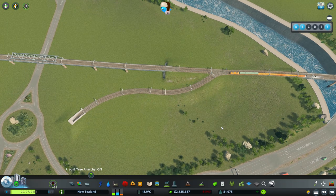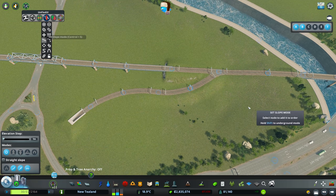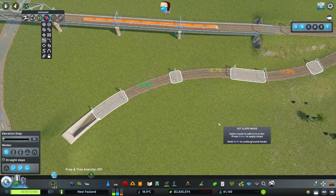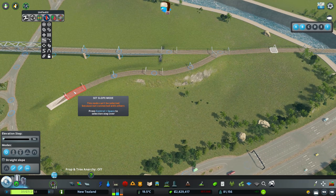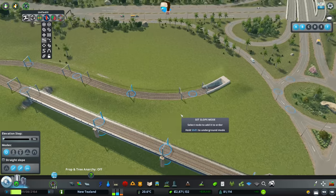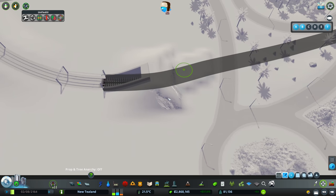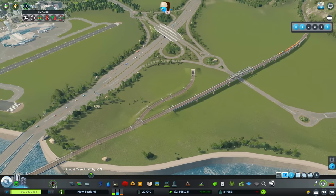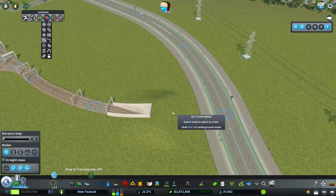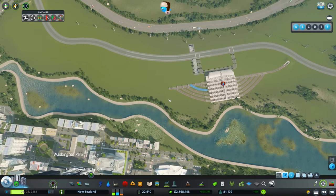Let's smooth out the slope — using the network multi-tool in set slope mode, sloping from here to there. It's quite steep. Going into tunnel mode and grabbing that node... it can't go any higher because of the ground, so we might have to live with that for now. For this other line, we go underground again, spread it out a bit, and flatten that out.